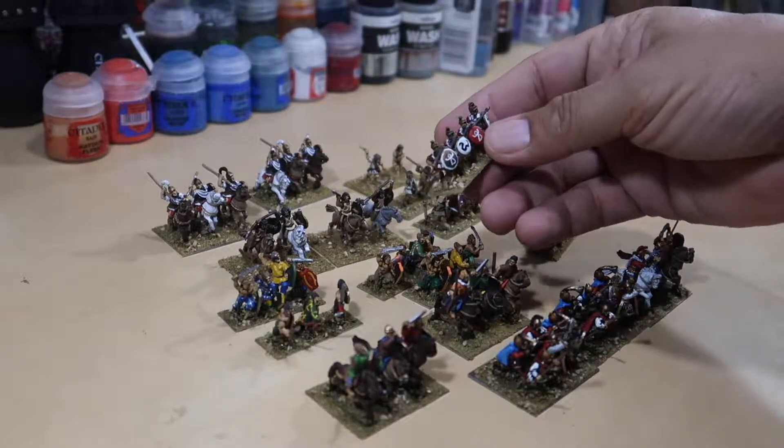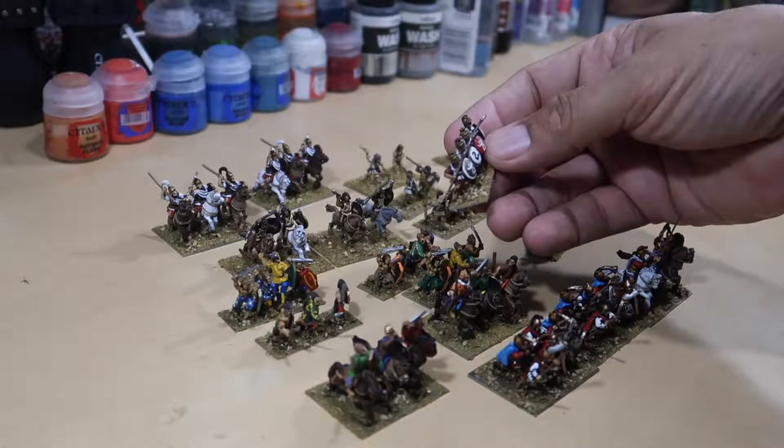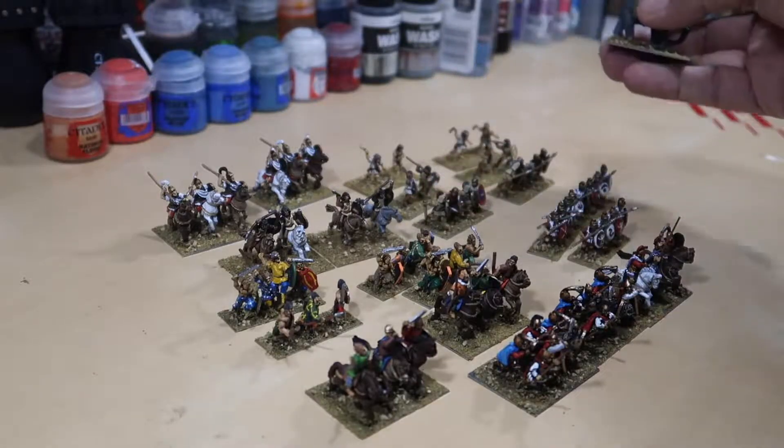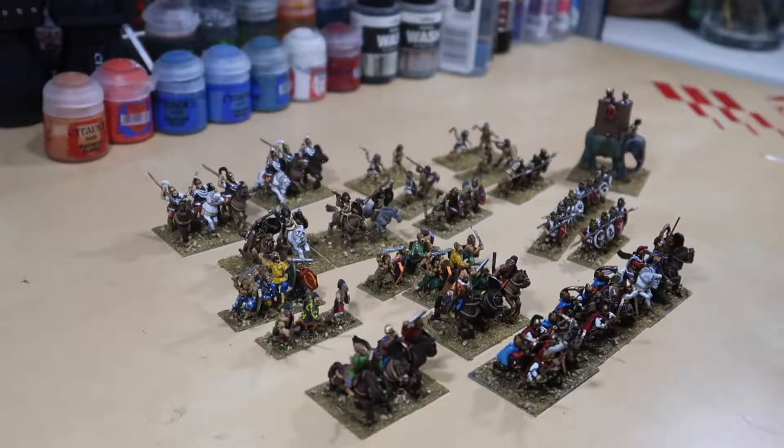And then we get to the core of the army, which is going to be the African infantry. The shields are hand-painted. I was going to get decals, but I didn't have the time. The elephant, of course — I have two of those.